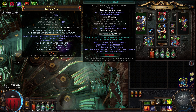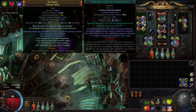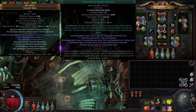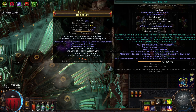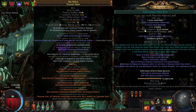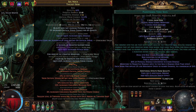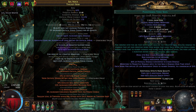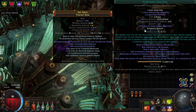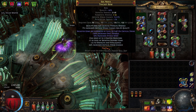Phantasmal Spark is required since our ascendancy is based around wither, requiring an all-chaos-damage skill — the phantasmal version provides this. Awakened Elemental Focus is our second-strongest damage support, along with Mana Forged, Life Tap, and Phantasmal Toxic Rain. Phantasmal Toxic Rain is one of the few bow abilities with a ton of additional arrows, and the phantasmal version adds five more arrows. I keep it at level one to reduce the life cost from Life Tap.